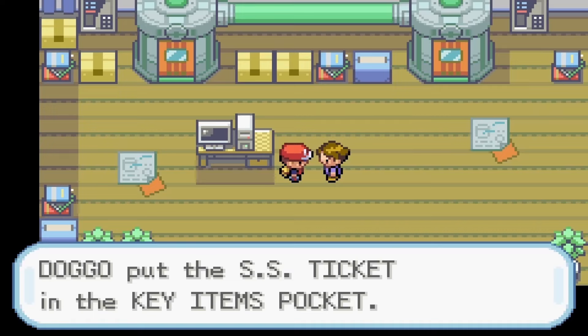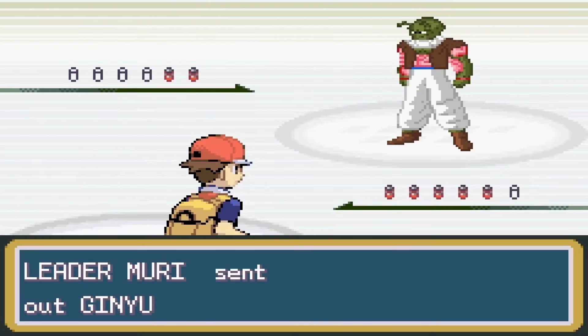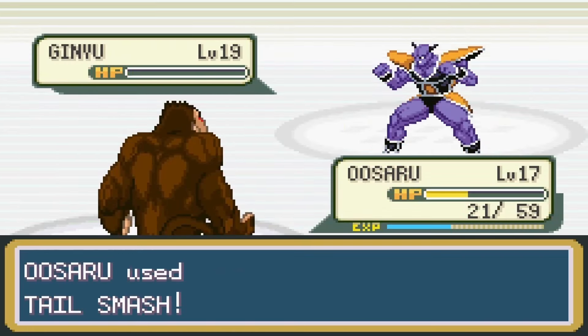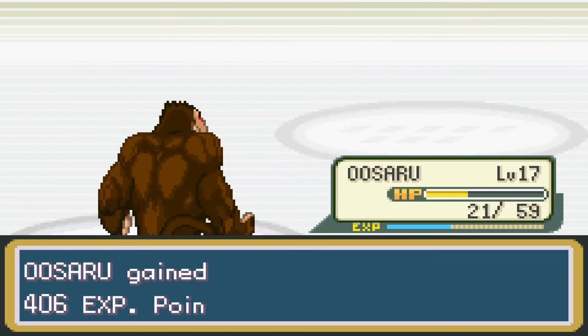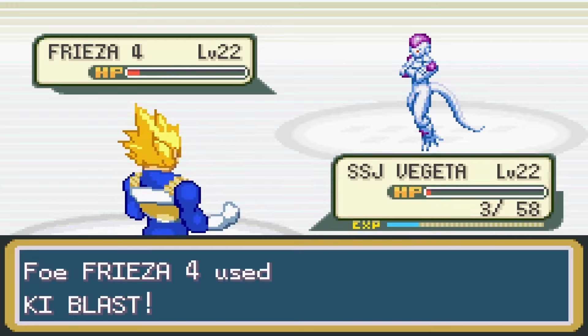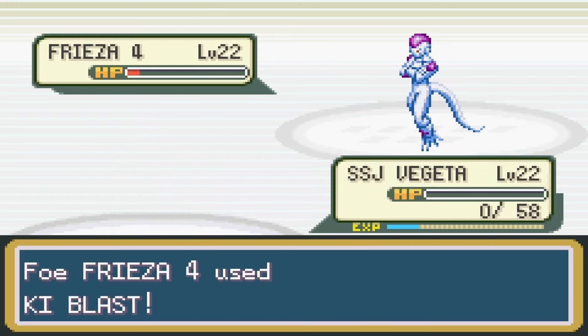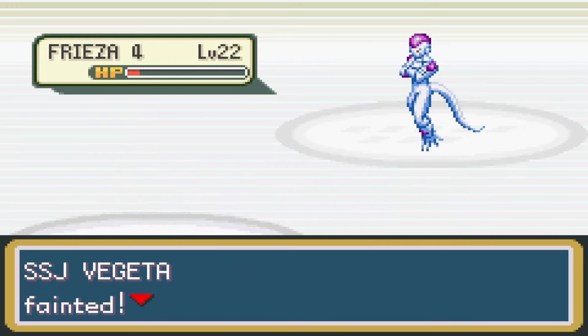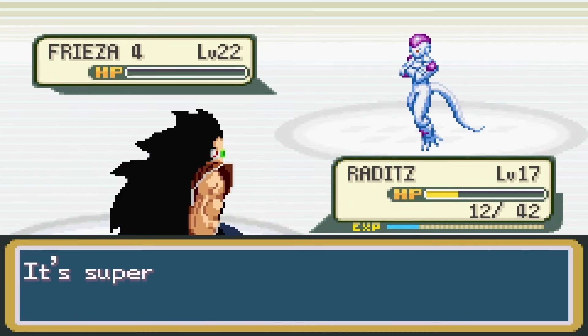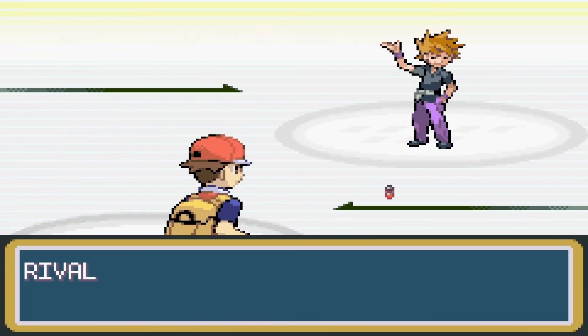It was clear I wasn't strong enough for the gym, so it was time for another training arc. After my training arc, I stopped by Leon's house and got the SS ticket. Now off to gym leader Murray. His first fighter was Ginyu — it took some work, but my Uzaru was able to take out Ginyu. Next up was Frieza, so I switched in Vegeta and used Big Bang Attack. Frieza managed to take out Vegeta, but not without taking some damage, so I sent in Raditz and finished him off.